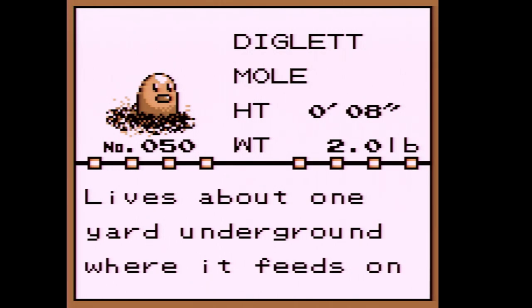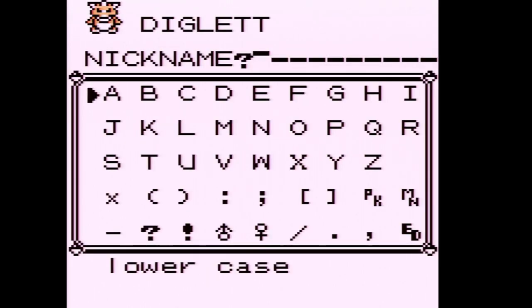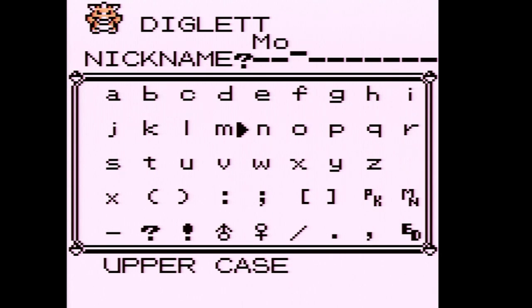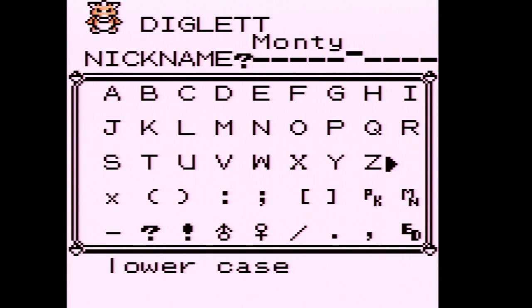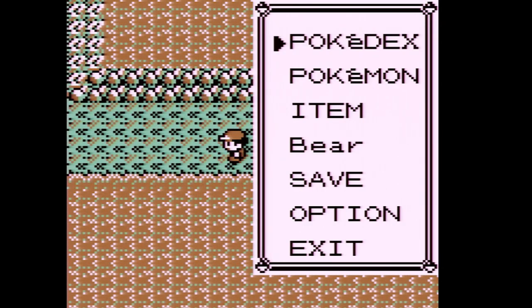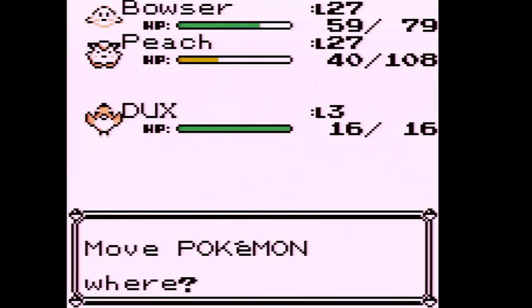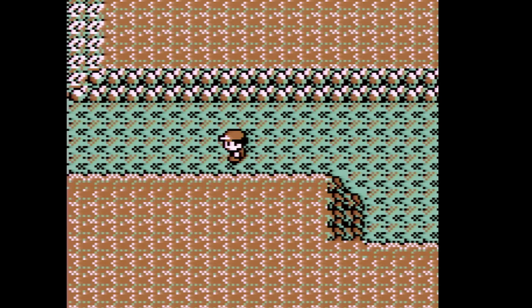I was thinking between a Psychic type and a Ground type, but I chose Squirtle, so Diglett will allow me to take out the next gym. I also have a planned nickname - yet another Mario reference: Monty Mole. The best part about Diglett is that we no longer need Escape Ropes, because now we can just use Dig to return to the Pokémon Center.